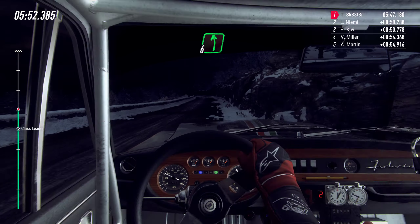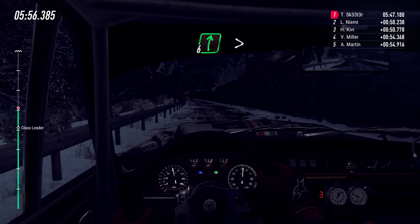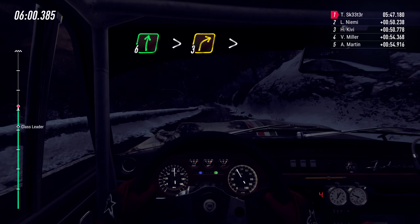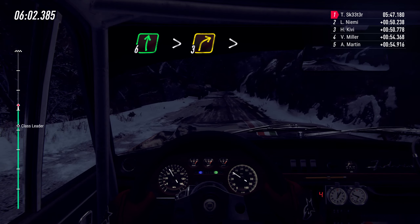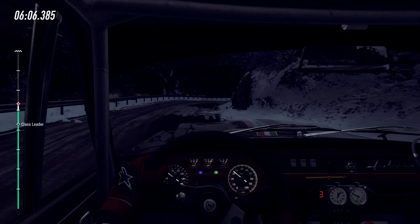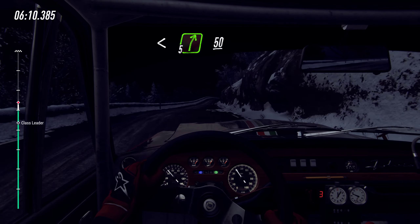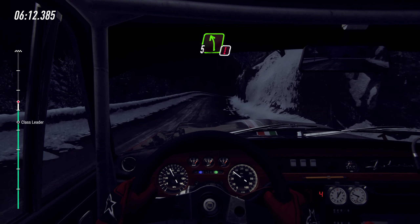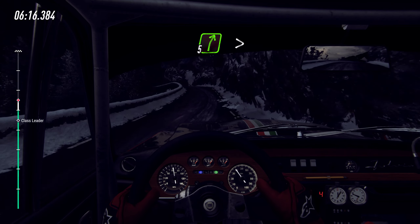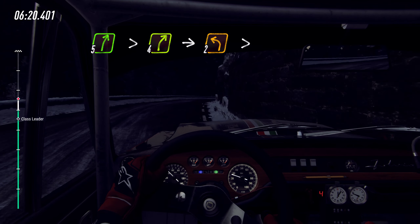60 6 left long 80, slow 6 right of a crest extra long tightens 3 tightens, 50 open air into early 5 right over crest 50 caution 5 left over bump crest, into 5 right long tightens 4 into unseen 2 left long tightens.